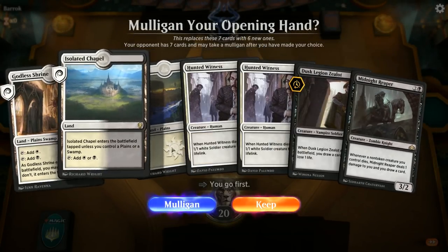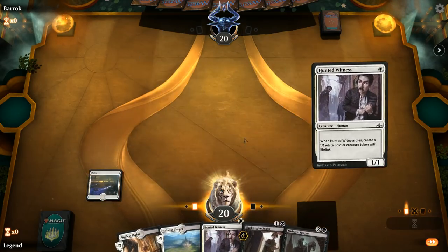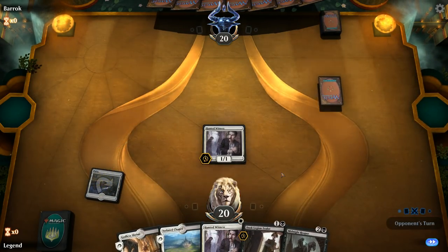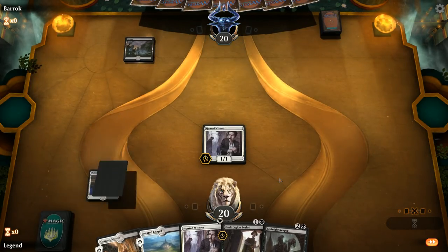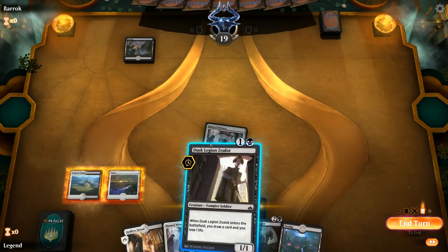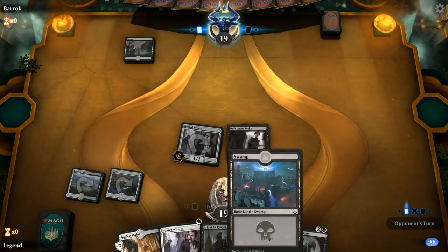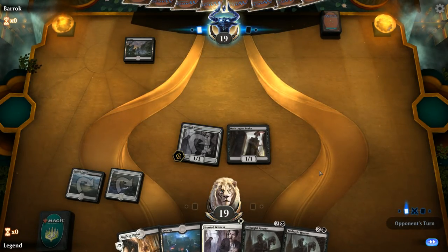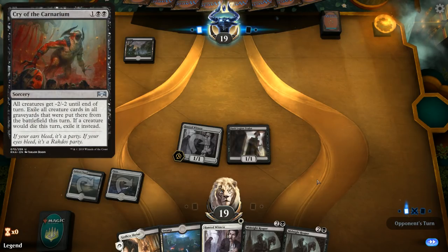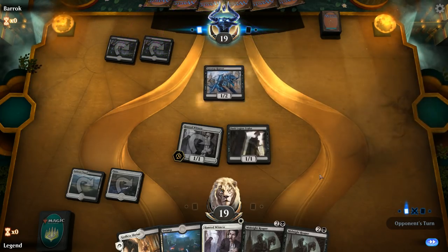Game two — we're on the play with a solid opening hand. The plan is Witness into Zealot into Reaper, hoping to draw sacrifice outlets. One card we would not like to face is a Cry of the Carnarium, since that card pretty much wipes the floor with our entire deck — doesn't matter for black-white or Mardu, it's backbreaking to the archetype. Instead it's going to be a turn-two Lazotep Reaver — opponent might also have some sacrifice synergies going on.